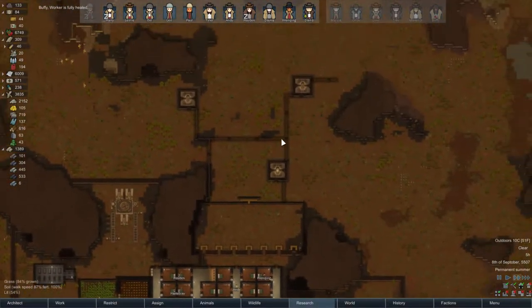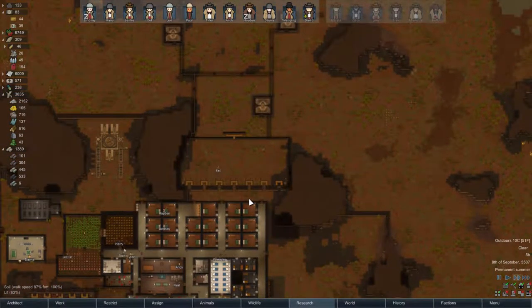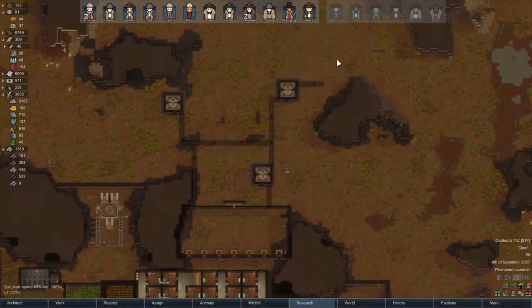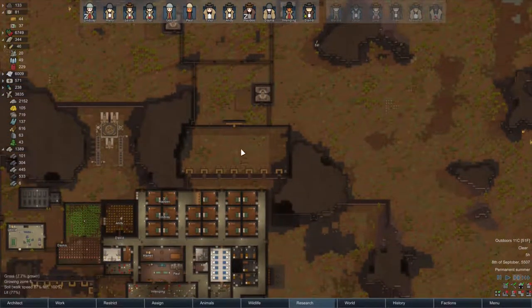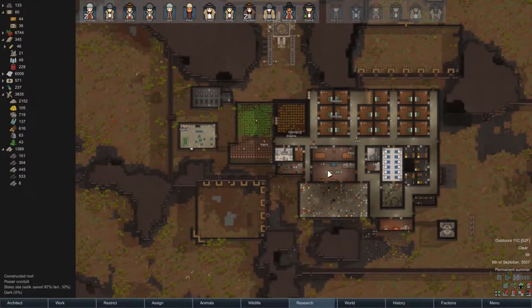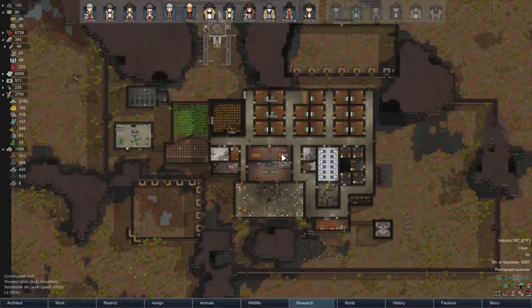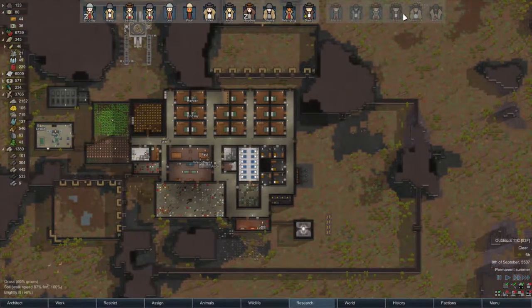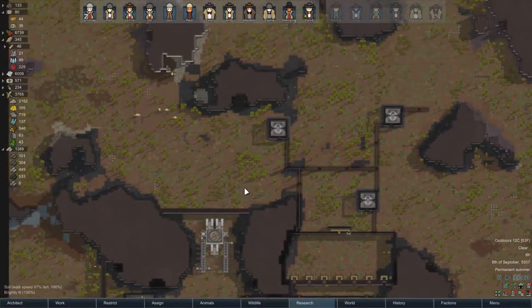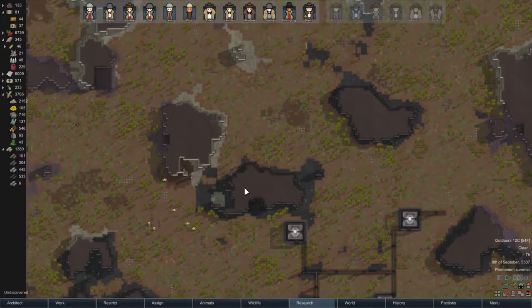Let's not take the risk. We've got the one out here so they can work on that one and mine it out, but if an infestation spawns it'll run into our combat zone and it'll be much easier to handle than right in the middle of our base. We'll start that one up again when these guys get back.